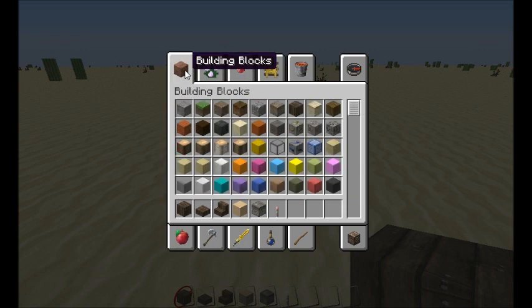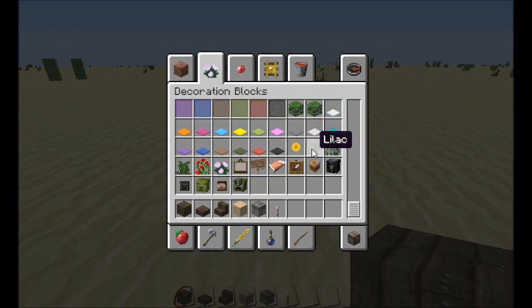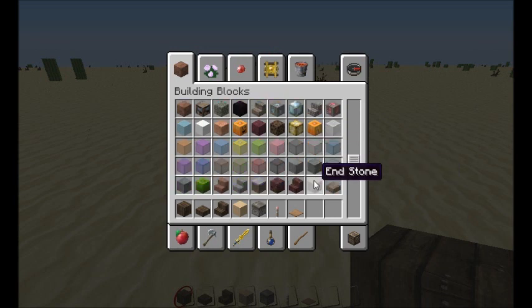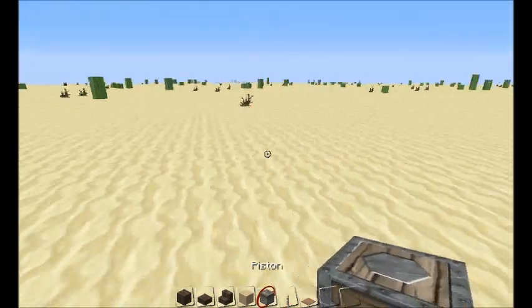We're in version 1.7.2 by the way, so we have brown carpet and all the newer blocks. I think carpet was actually added in 1.6, but you get what I mean. We'll be good with that for now.